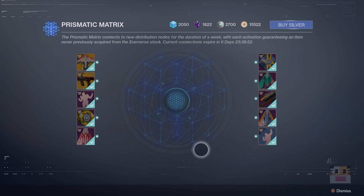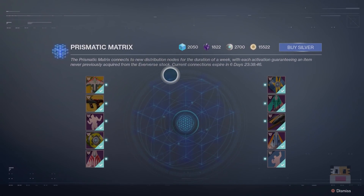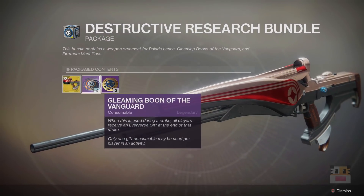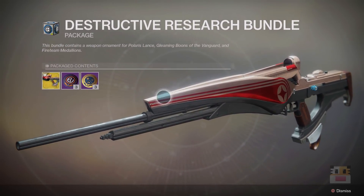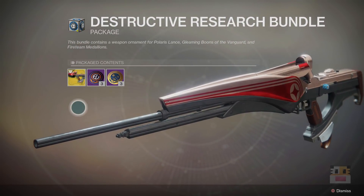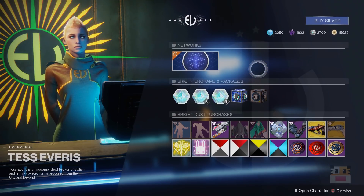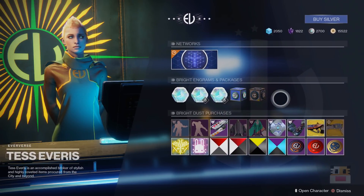Everything else is not particularly amazing. The Zeus-like Physique emote basically has you flex for the camera — that's all there is to it. Next, let's talk about the Destructive Research Bundle. It has the ornament for the Polaris Lance and a couple of other things I've never found useful. The exotic ornament has a noticeably longer barrel compared to the original. This is 900 Silver — about $10. I don't recommend it. None of these things have ever seemed worth it; they're nothing spectacular or exclusive. I mean, sometimes they're exclusive, but who cares about a Fighting Lion ornament, right?